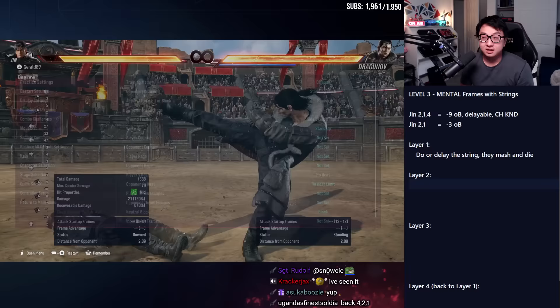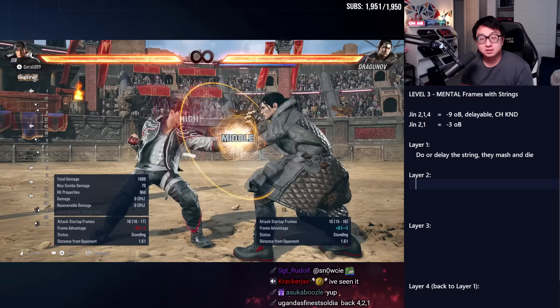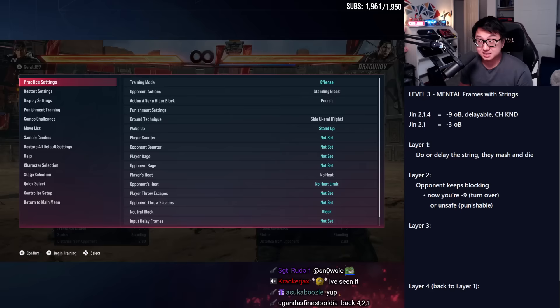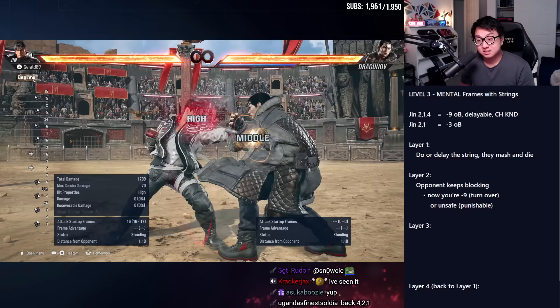Every character pretty much has strings like this — it's a mind game that applies across any character. Layer 1: do the string, they mash and die. If you're not sure they're going to mash, just do part of the string and see what happens. If you see they're mashing all the time, now that you know that — finish the string. They're dead.